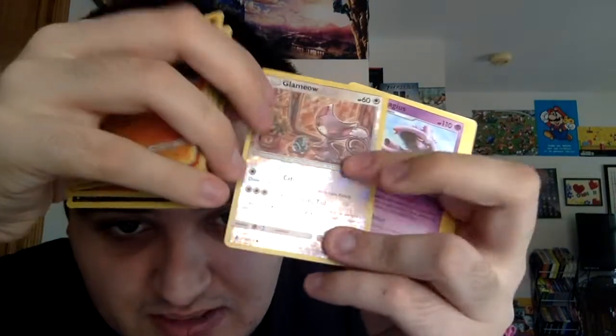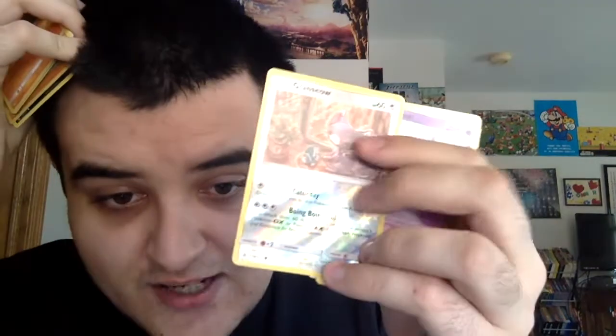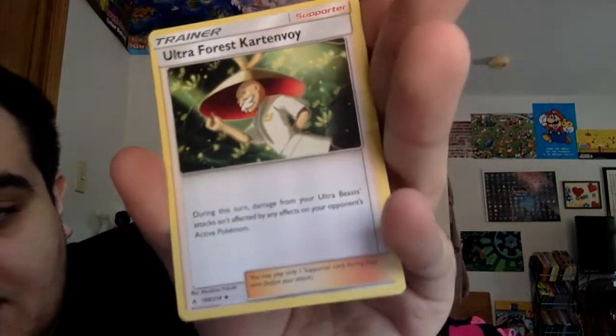But let's open these packs and hope I don't get anything bad. First pack is the fairy pack. I didn't even get a single EX or rare card at the pre-release tournament, which is unusual - well, not so unusual because these sets are big. Wyhorn! That would have helped in the tournament. Growlithe. Cubone. Inkay. Caterpie. Cleffa. Polygon too - that's in the set. Ultra Forest Kartenvoy - oh, this is a good card. During this turn, damage from Ultra Beasts' attacks aren't affected by any effects on the opponent's active Pokemon. That means you can attack without any sort of abilities blocking their attacks. So the Hoopa I use in my other deck probably won't be as good now because Ultra Beasts can just pierce it.